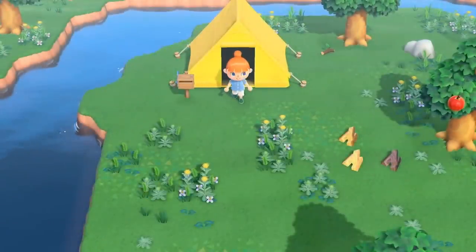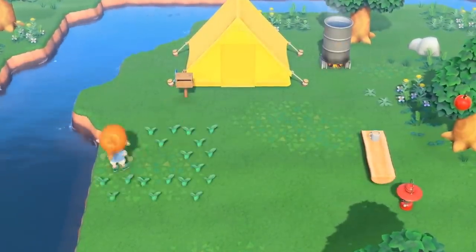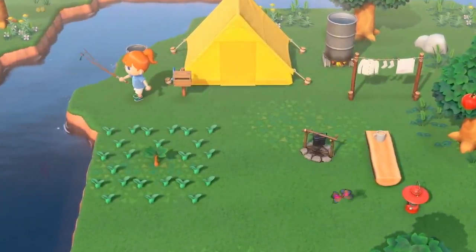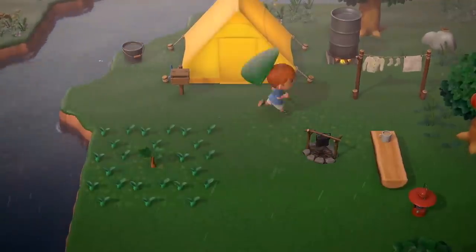She goes ahead to place down a couple more items, and I'm wondering if there's such a thing as a perfect island in this game. Would the items that you place down affect your town's status like in New Leaf? Also, because these are just items and not public works projects, can we move them around freely?